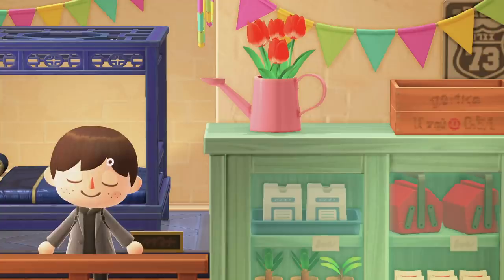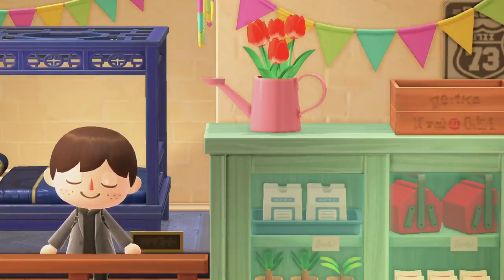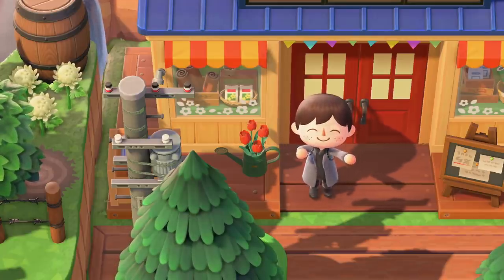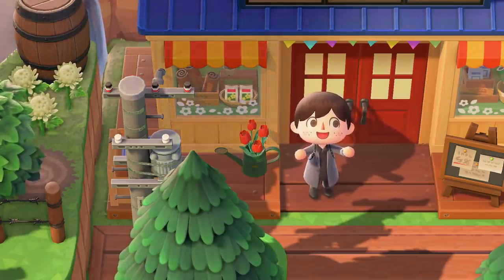Number two: the Nook's Cranny watering can. This item is one of my favorites on the entire list and I don't see enough people talking about it. During the spring season you can see these adorable little watering cans outside and inside of Nook's Cranny containing flowers. They're such simple little objects but they really make the store look a lot nicer, especially for springtime. There honestly aren't enough ways to display flowers in the game, and I always think more greenery would be absolutely fantastic.